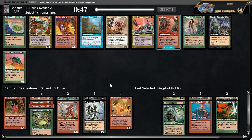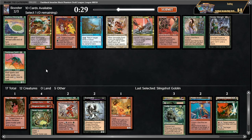Interesting — spark caster and caldera kavu. These cards are both great. Spark caster gives me value with my two battlemages; caldera kavu just beats them down. I think I should take spark caster — the value is too good. Wouldn't mind a thornscape battlemage either, but let's go for spark caster.